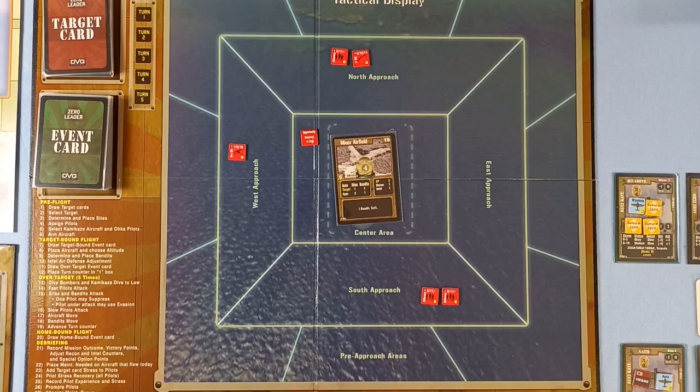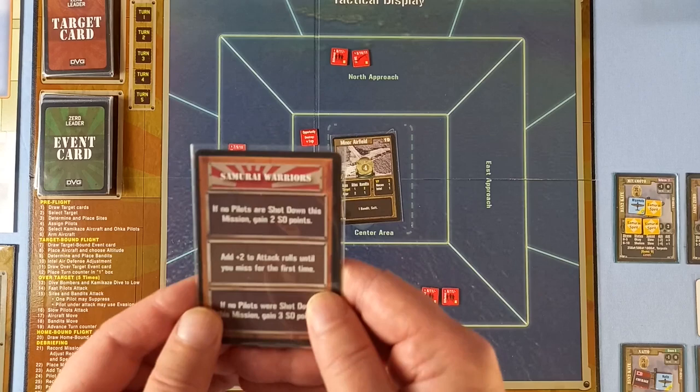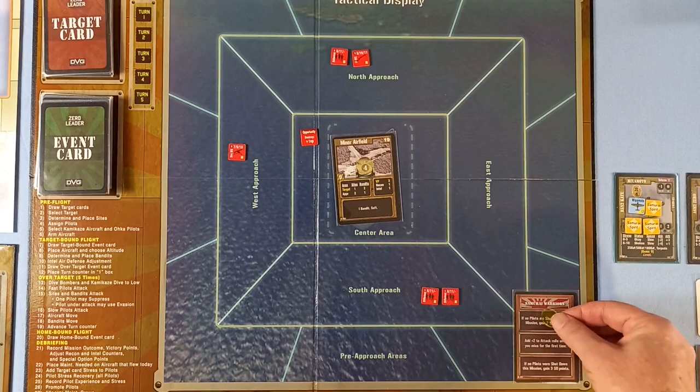We are now into the target-bound flight phase. Draw target-bound event card — that's the top bit. We got: if no pilots are shot down this mission, gain two SO points. That'll be handy. I'll pop that on there — it will disappear after the mission.